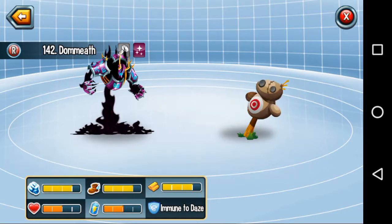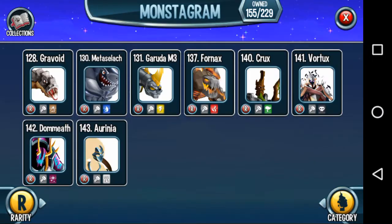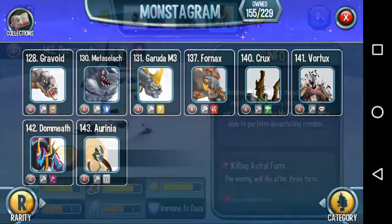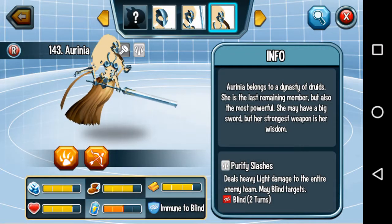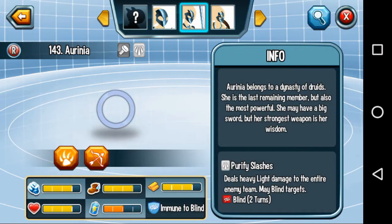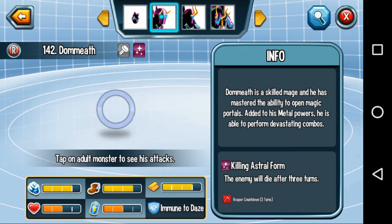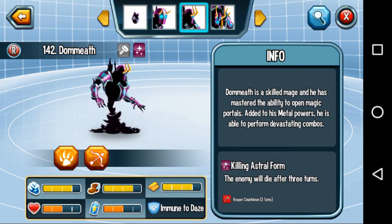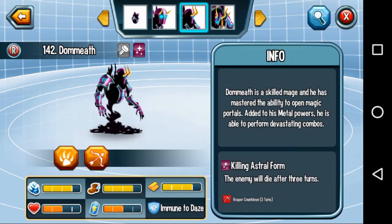We have the Metal Dummy here too and he looks pretty smart, at least. I can't see the button to click on his special — I can't see hers either. What the hell — why can't I see the special attack button?